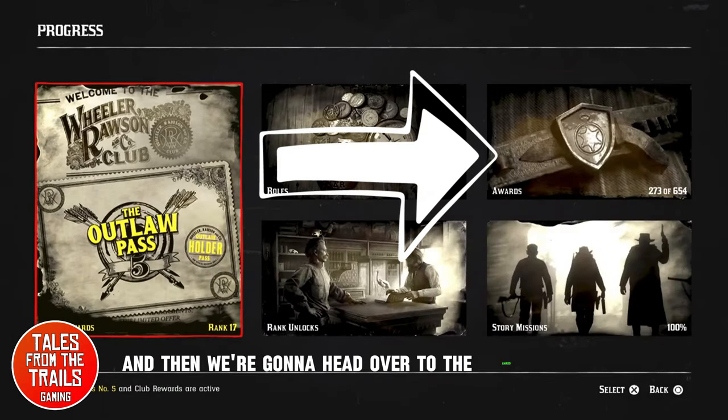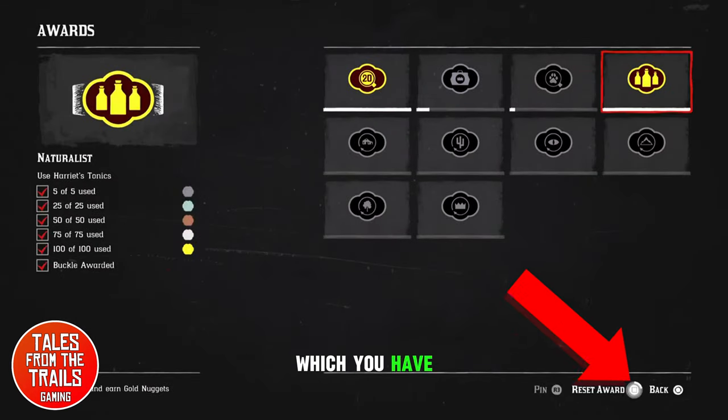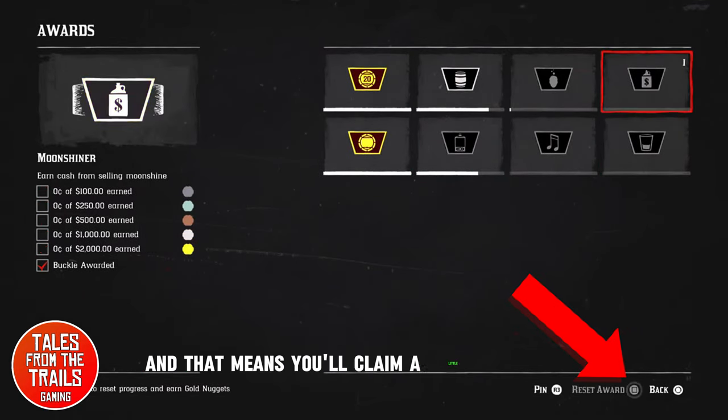Go to Progress in the menu, and then head over to the Awards section. On the right side you will find awards in all of these different sections. Look for the gold ones, and if it says 'Reset Award,' press it.